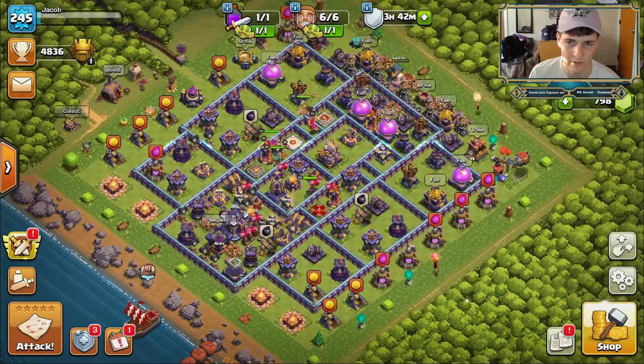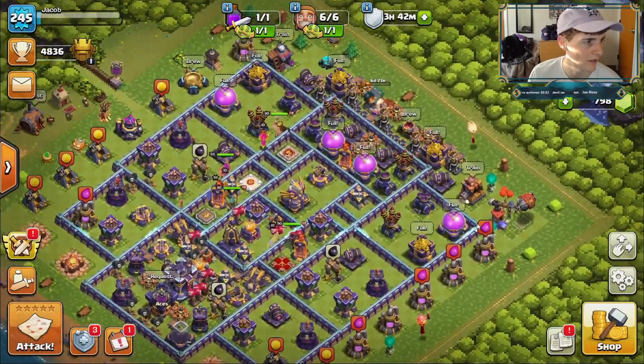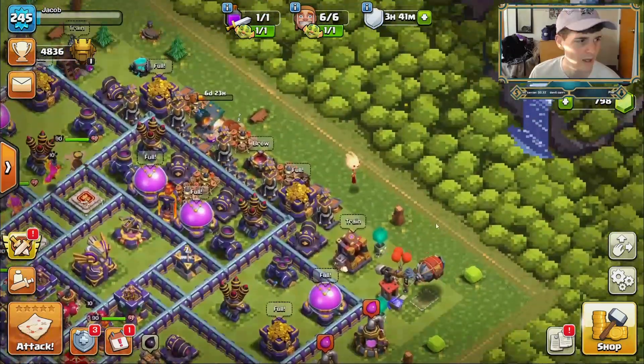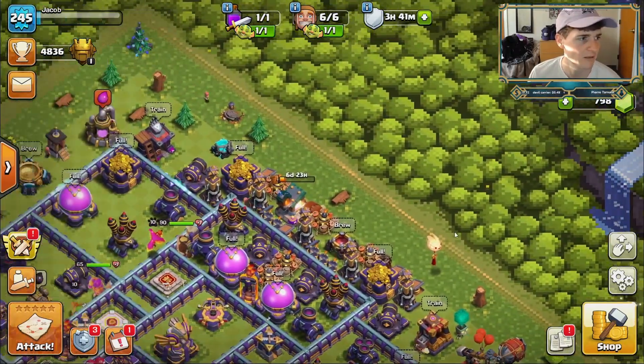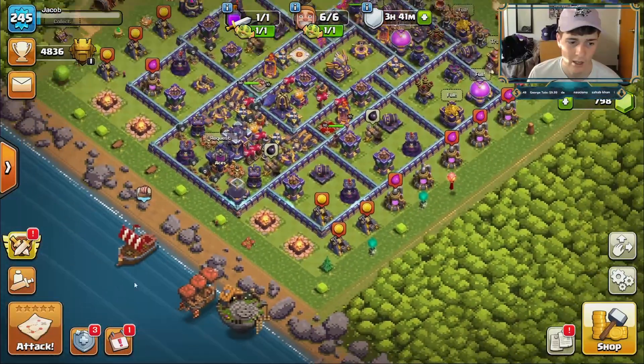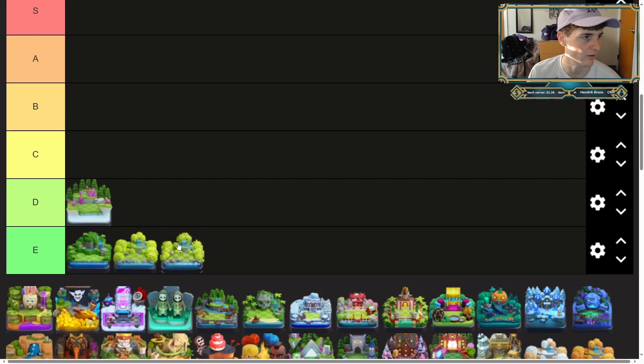A lot of people's favorite scenery, just because it's free again — you can have it at town hall seven or eight. I think it was for a Clashversary back in the day. It's the exact same as the normal scenery but pixelated. I'm not gonna lie, this is going to be my least favorite skin out there. I feel like I almost need to move everything up one and put the pixel scenery by itself. I know that might be a hot take.